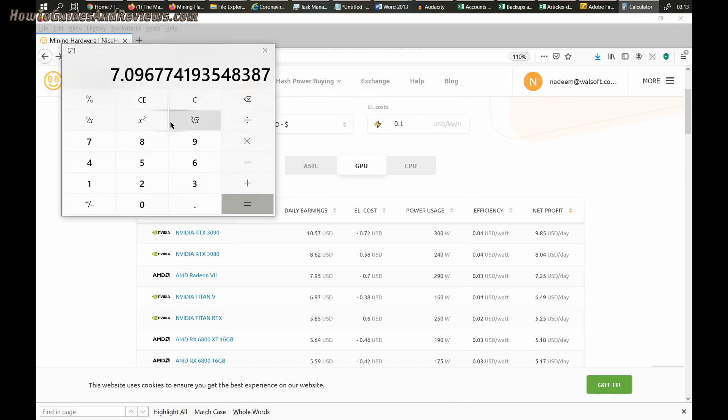Most users are unlikely to go for the 3090 — they'll be looking at the RTX 3080. That earns roughly eight dollars per day. At the official price of seven hundred dollars, divided by eight dollars divided by 31 days, that's about three months to break even. Even if it costs you a thousand dollars, that's still only four months — crypto mining essentially pays for the card in four months.